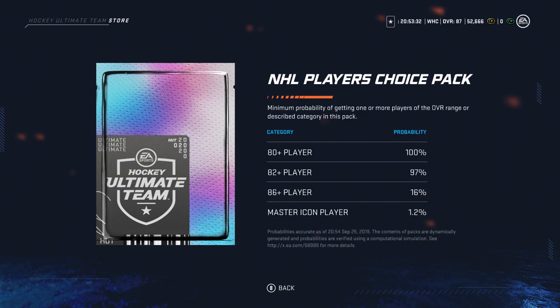You've got a 100% chance of getting an 80+, and 97% of an 82+, but what we really want is an 86-plus player, which we have a 16% chance at. We also have a 1.2% chance of a Master Icon player. So let's hope that those bottom two are the ones to help us.